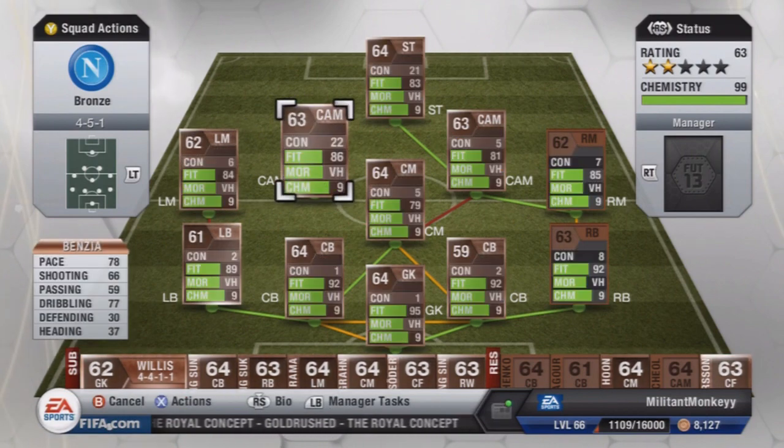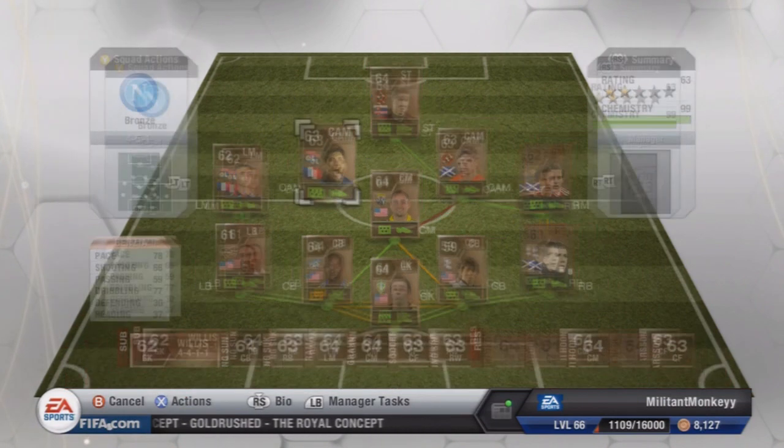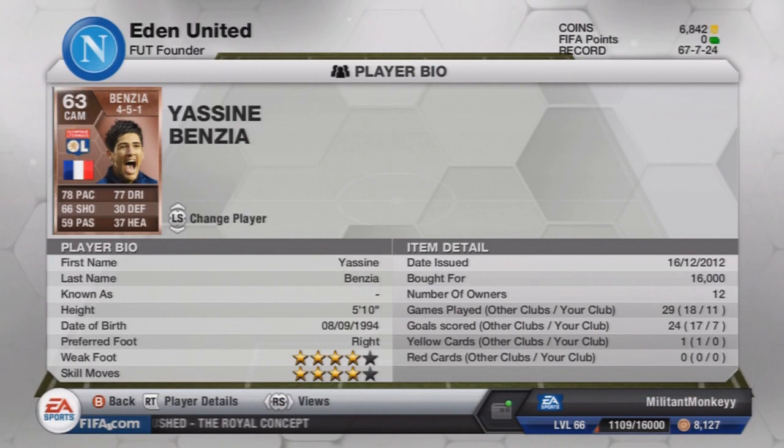Next player you will know — Yassine Benzier from FC Lyon, Olympic Lyonnais. 5 foot 10, 78 pace, 77 dribbling, 4-star skills, 4-star weak foot. 16,000 coins and worth every penny — absolutely amazing. I think this guy at striker would be really, really good. Scored 7 goals in 8 games and has been absolutely amazing.